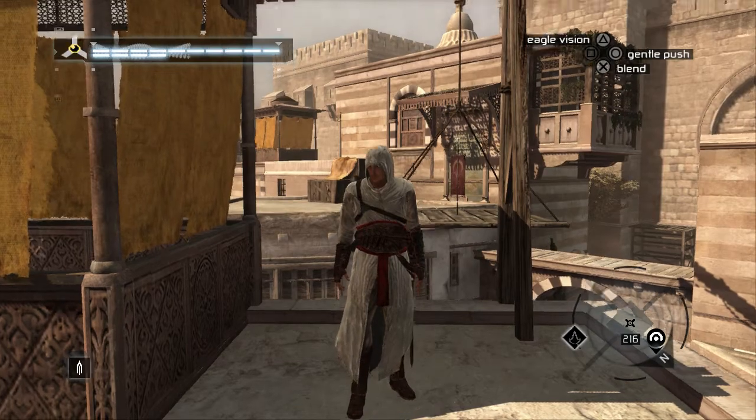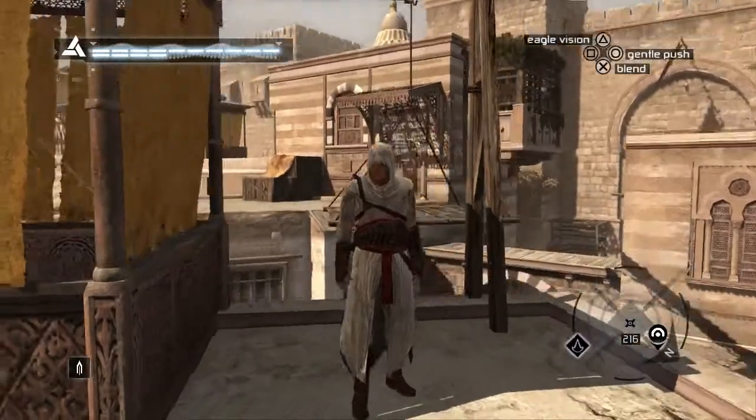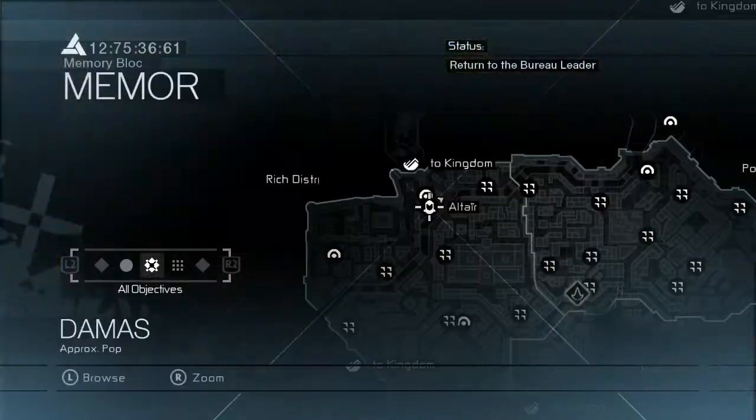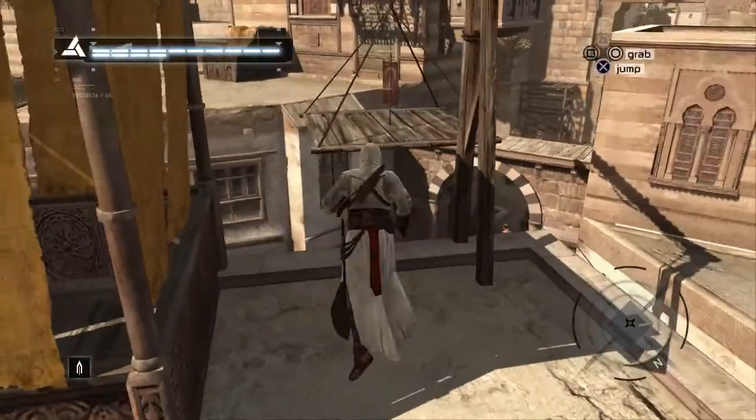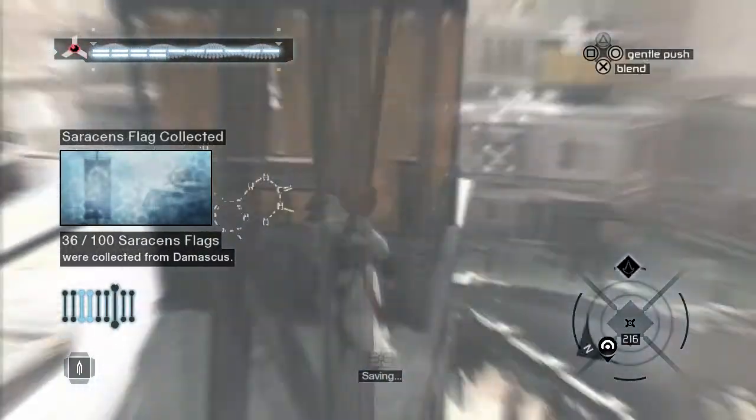Flag number three you can find hanging on this little piece of wood which is supporting a little way across the rooftops. You can find it right here on the map, so just simply jump across and pick it up and avoid the guard.